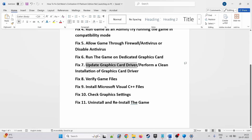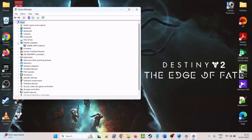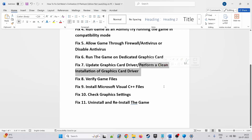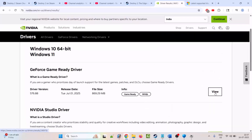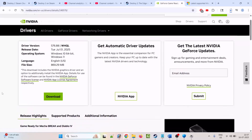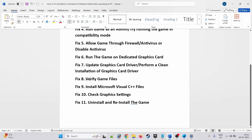Seventh solution is to update the graphic card driver. Type Device Manager in Windows Search and open it, expand Display Adapters, right click on your graphic card and select Update Driver, then click on Search Automatically for Driver. Perform a clean installation of the graphic card driver. If you are an NVIDIA user go to the NVIDIA official website; AMD users go to the AMD official site. Select your graphic card model, click on Find, click on View, then Download. Once downloaded, run the executable file and perform a clean installation of your driver. The link for installing the drivers is given in the video description.